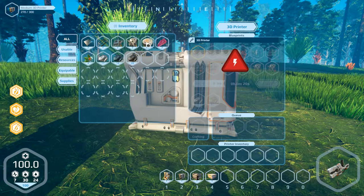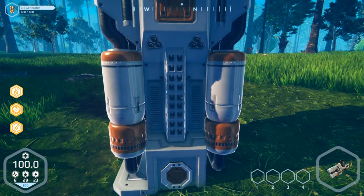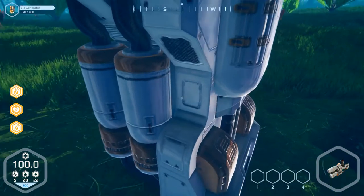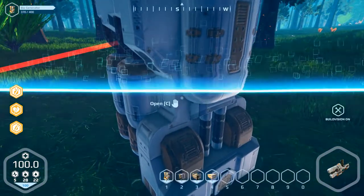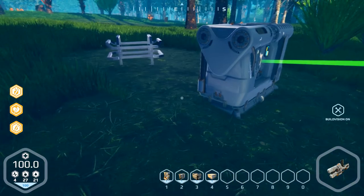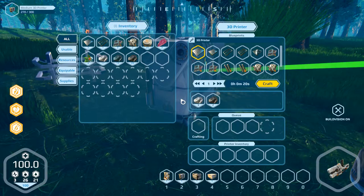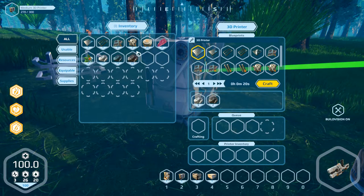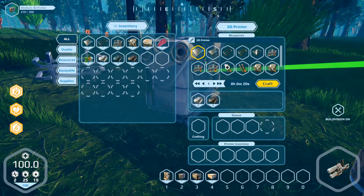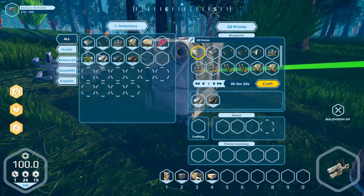This is the generator — bio generator — and this is a crafting machine, a medium 3D printer. No energy here. In the forum I read that the bio generator doesn't work because we can't fit something in. Does it work? No it doesn't. Open... and now it is working! So the update fixed that. Now we can build something. This is our inventory and we can build — what do we need? This is the bio generator, this is the 3D printer.